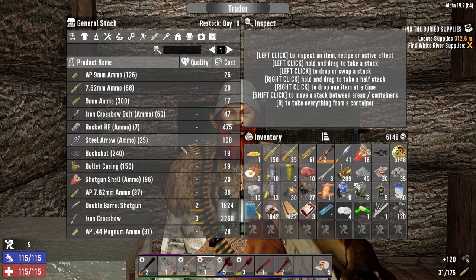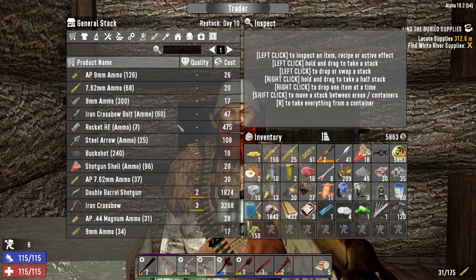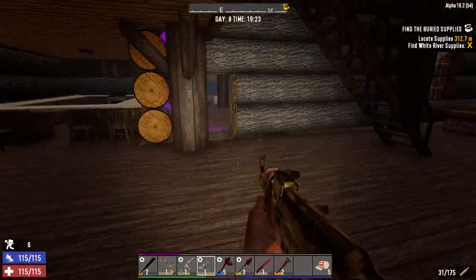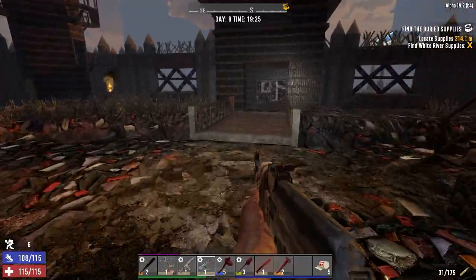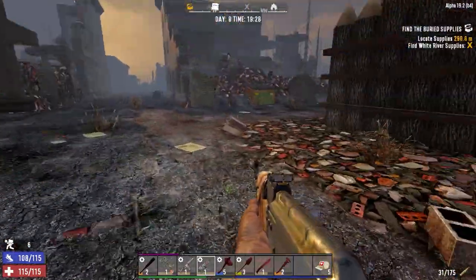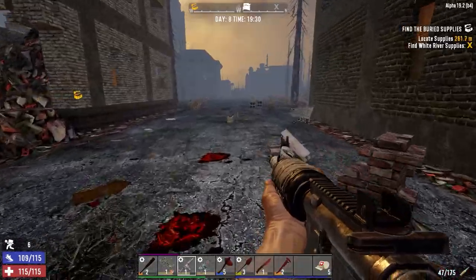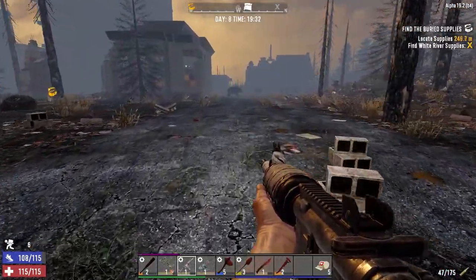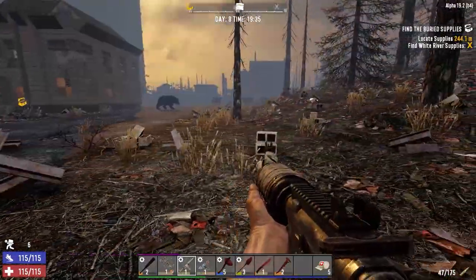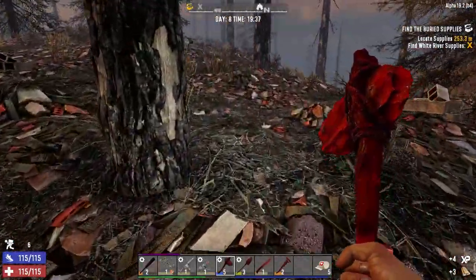Bullet tips and bullet casings - because we keep buying this gunpowder, we can keep making ammo at the other trader if we had to. The other thing is this minibike chassis. The minibike would open up other towns - we could just get on the bike and go. I think I want to really maximize this town first. Let's go drop this stuff off at home, get the attack rifle out. Is that a bird? No. Oh, there's a bear right by the house. Because of course there is. Let's go this way.